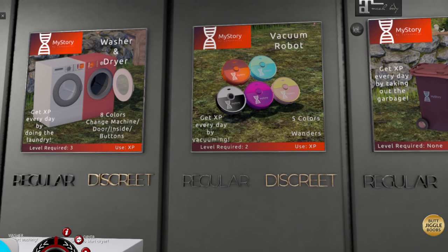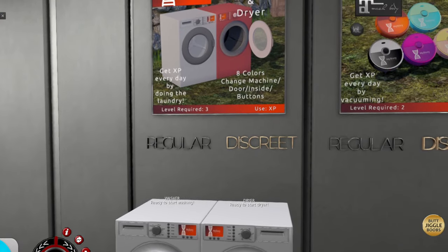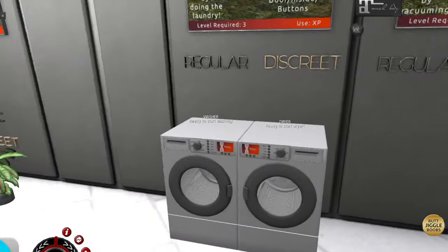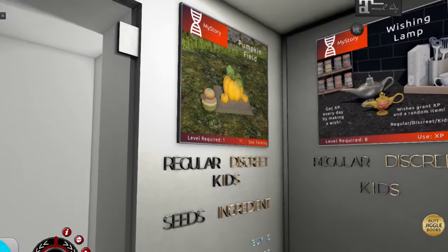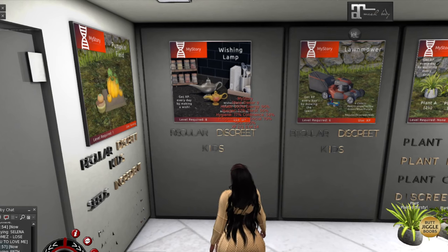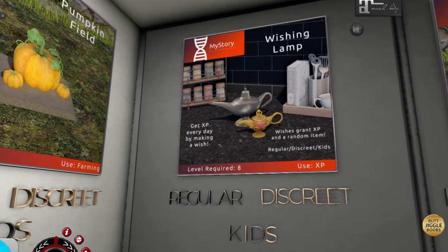You have a little vacuum that you can get and it does move around — you click on that every 24 hours and get XP. Then washer and dryer — they do have discreet options so you can put the hub on any of your washer and dryer. There's no animations, you just click on it and you can change the color. They have some plants — again, discreet option, you would get XP watering them, no animations. You have a lawnmower. They added some pumpkin garden here and the wishing lamp. The wishing lamp is really cool because when you get this item, it gives you a free random item every 24 hours — I've gotten a mystery brew, farming seeds, actual meat, brew — it's just random anything that's My Story you could possibly get. So the wishing lamp is actually nice to have and you get XP for that as well.